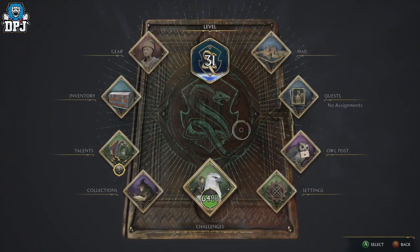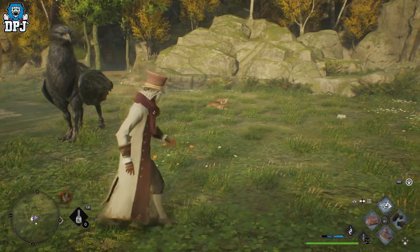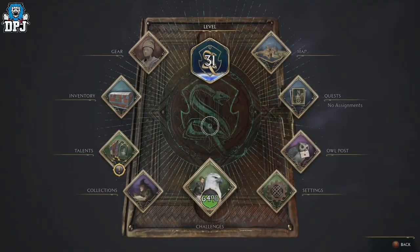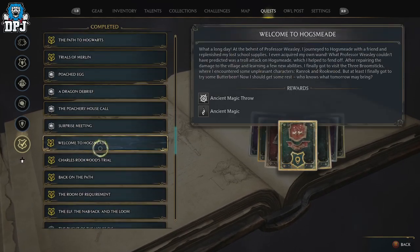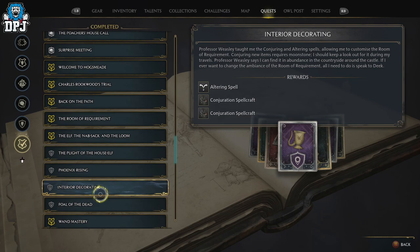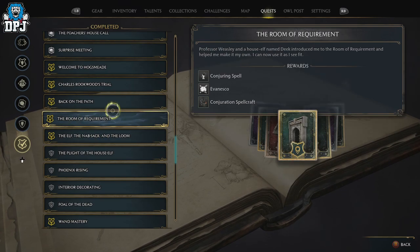The second and third beast slot unlocks come from quest lines involving Deek — the house elf you're introduced to when you get the Room of Requirement as part of Professor Weasley's quest line. The first of Deek's quests is called The Elf, the Napsack and the Loom, where you're taught about going out into the open world, capturing beasts, and bringing them back to the vivarium. Note that some of Deek's quests are tied to the main story and level requirements, so if one isn't appearing, progress the main quest line.